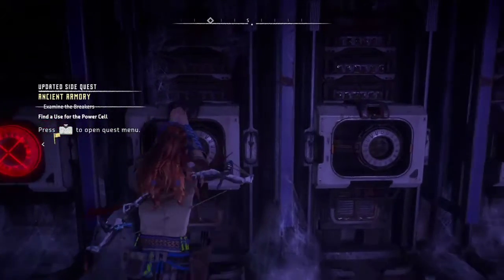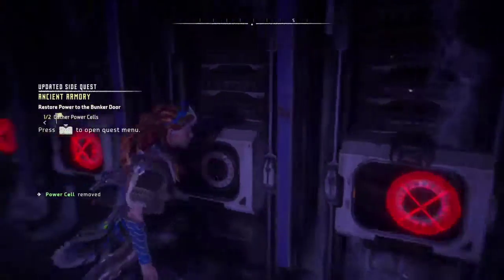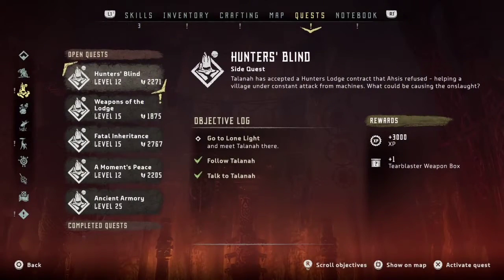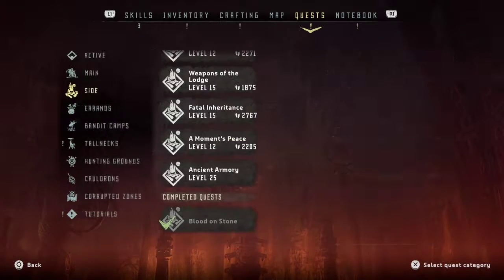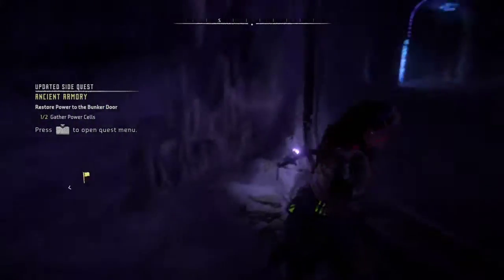These devices are missing power cells. I'll have to find power cells to get these to work. I still need another one. I wonder if we know where those are. This is the Ancient Armory quest. Look at that — there's some kind of outfit in there.